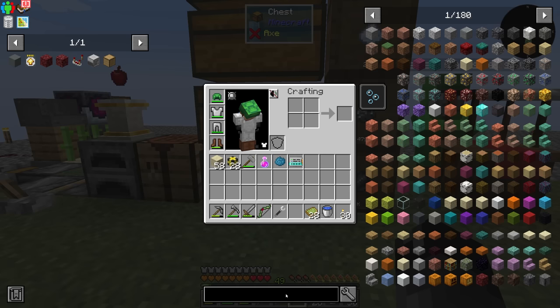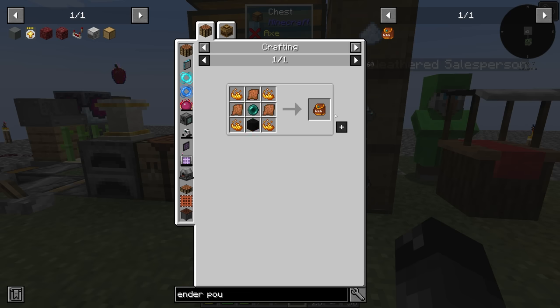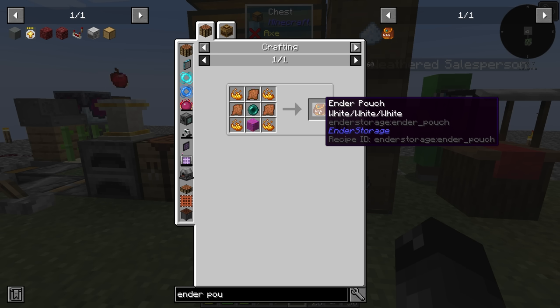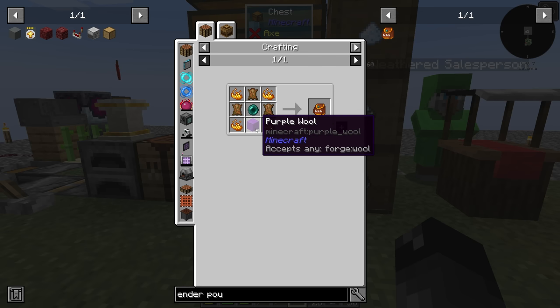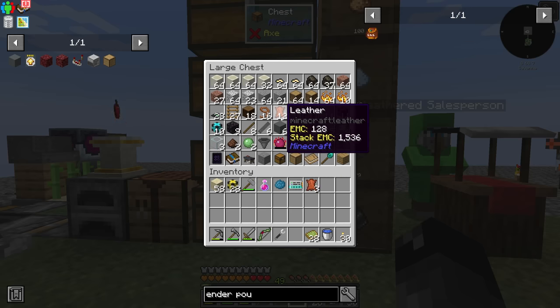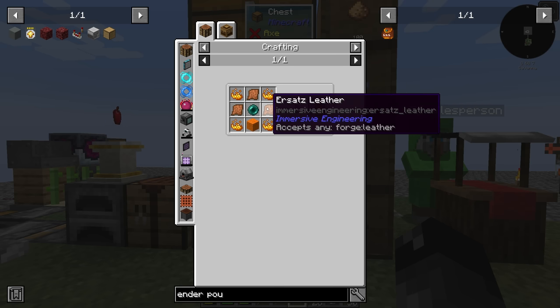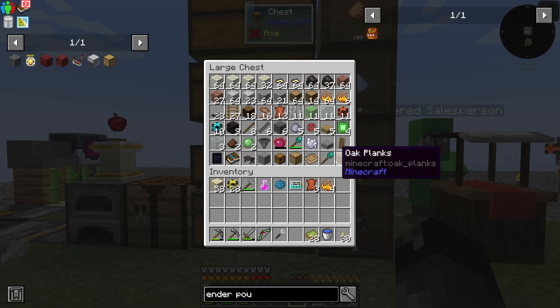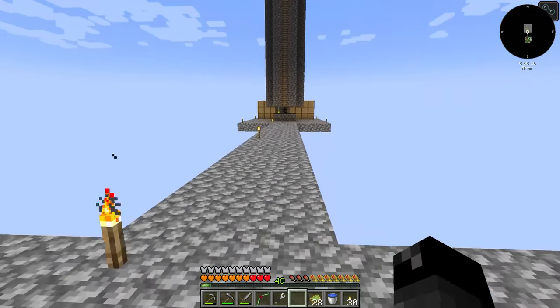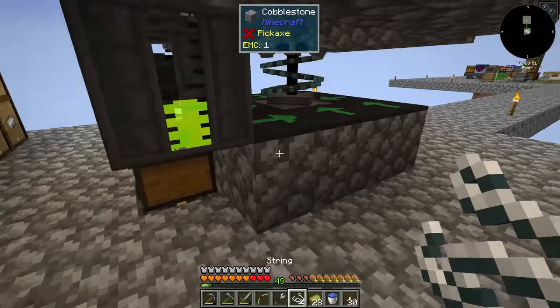Another quality of life item I would like to make right now is an ender pouch. Ender pouches and ender chests are very, very nice - this way I could have it on me, put my important things in there, and if I die or fall off the edge, we just make another ender pouch and all my stuff is there. So we need four blaze powder, three leather - I think we have that - and four string which I think all of it is over at the mob farm. Let's come over and grab some string.